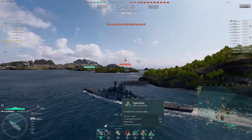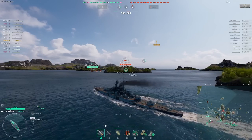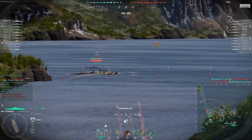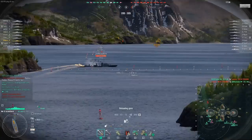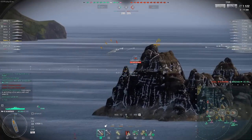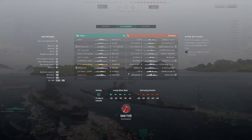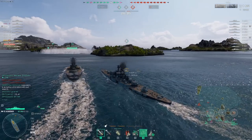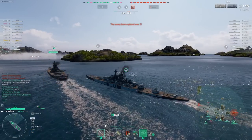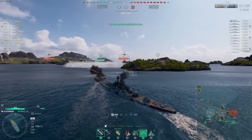I'm not using speed boost immediately in spawn — I want to save it for when we start the engagement. If you use it right away, there'll only be one or two minutes left when you actually get into combat and it runs out mid-engagement. There are four ships aiming at me — quite scary — but I don't think we die. Waiting for the Musashi to let me turn out... thank you.